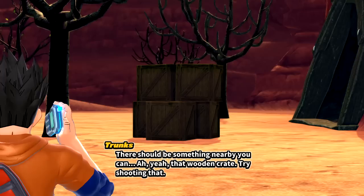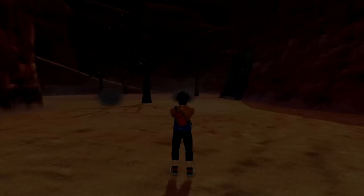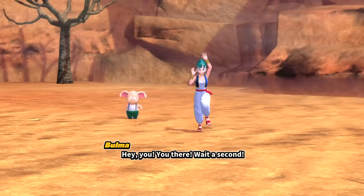We should equip ourselves with the gear provided — we have a gun! There should be something nearby for target practice. We need to destroy a wooden crate with Square. My boy has the aim of a stormtrooper! It's not the most powerful weapon but it'll do the trick for now. We're told to get moving — good luck, we'll rendezvous later.